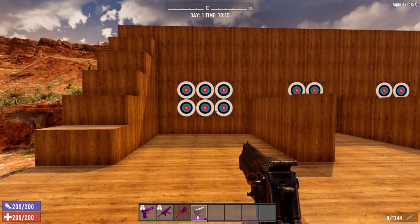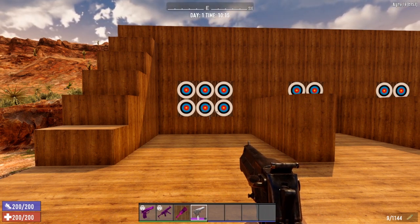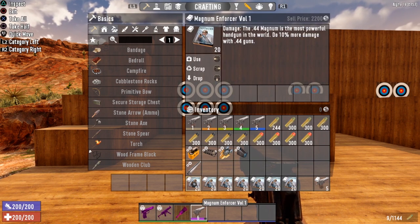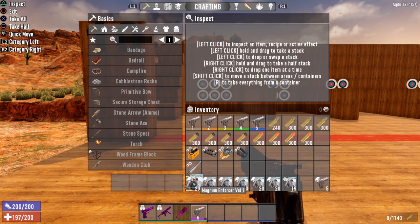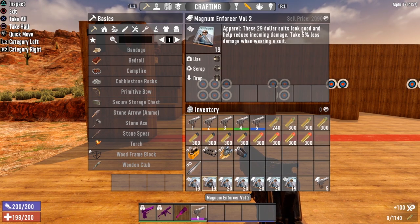The next thing we want to test is the book series — we want to see if it actually affects the Desert Vulture. I'm going to go ahead and read all of the books, then spawn some zombies in a line so we can test to make sure the book series actually works. Completing the book series gives us the Penetrator perk, which should allow us to shoot through zombies.